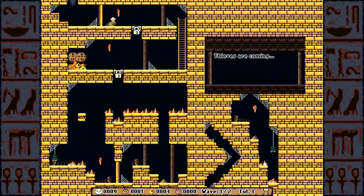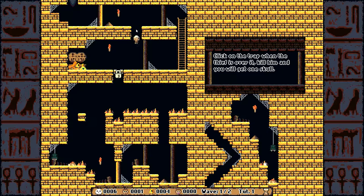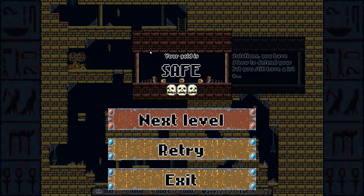Okay, here we go. I'm unlocking it, and he falls down and he dies. My gold is safe. All right, next level.